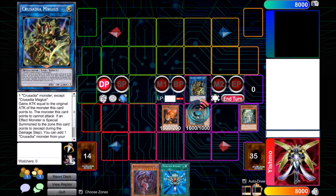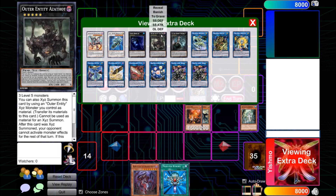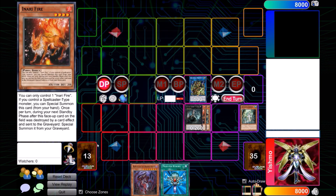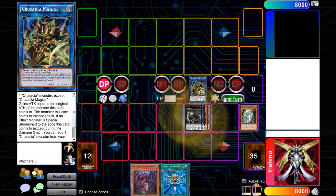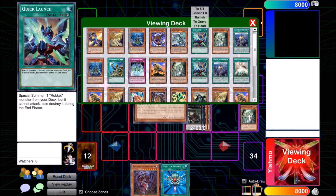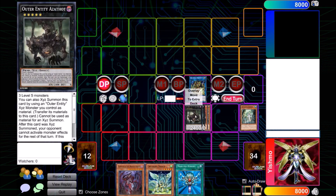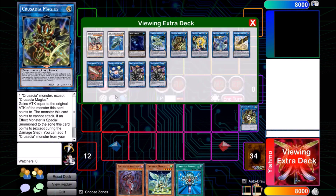So here we're going to be able to make Azathot under our Crusadia Magius, and that's one of the sub-goals of this deck. The first goal is just to be able to combo, just not to brick. The second goal is to make Azathot so we can use our Crusadia Magius, Elpy, Spatha, and Saryuja uninterrupted. Our Magius is going to search our Dragoon.